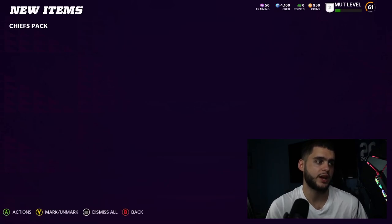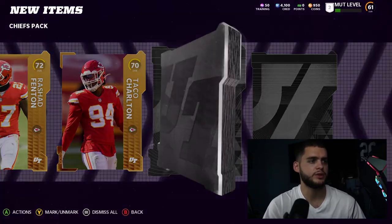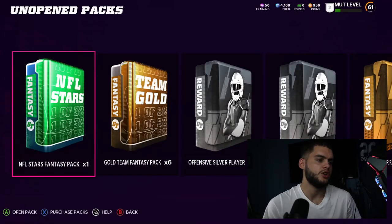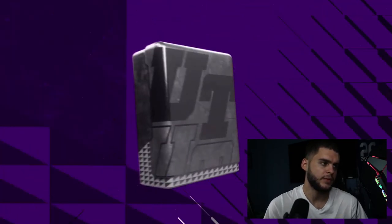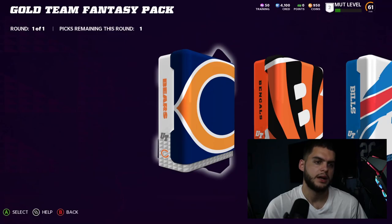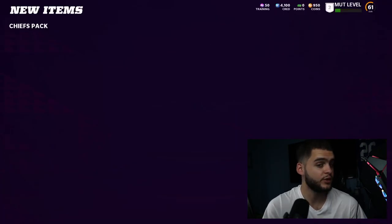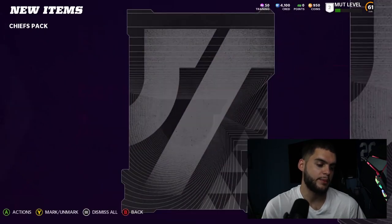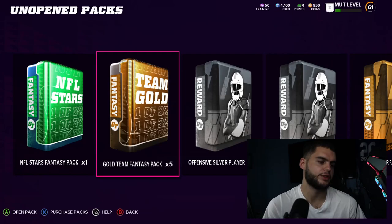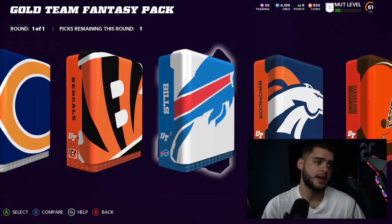We're almost at the end of these Chiefs packs. We've seen about three or four Joe Thuneys. Other players you can pull include Tyrann Mathieu, Chris Jones, Kelce, Mahomes, and Tyreek Hill. I'm probably missing a few — there are a couple more elites but they're the ones that won't really matter in terms of coin value. I think we're almost at the end though.